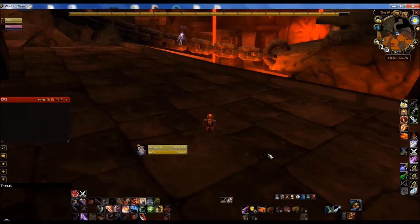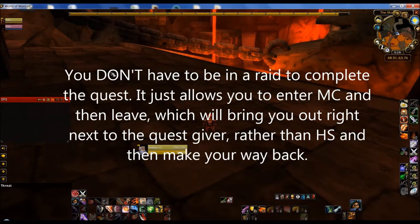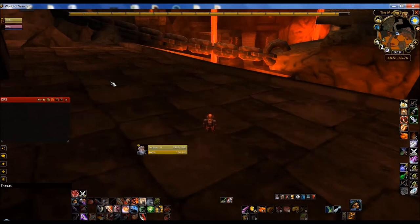We're going to make our way down and I'll show you where to pick up the quest for Attunement to the Core. You can see I'm grouped with a character on another account and I'm in a raid — you must be in a raid before you start. Importantly, you don't actually have to complete this quest to get into Molten Core. Without attunement, you just have to run all the way through Blackrock Depths to reach the entrance.